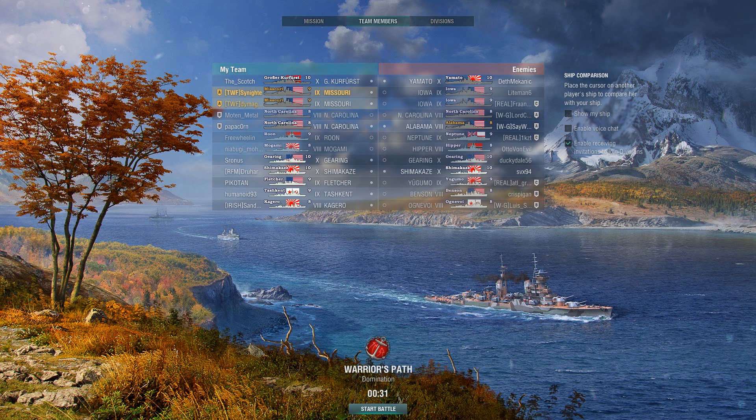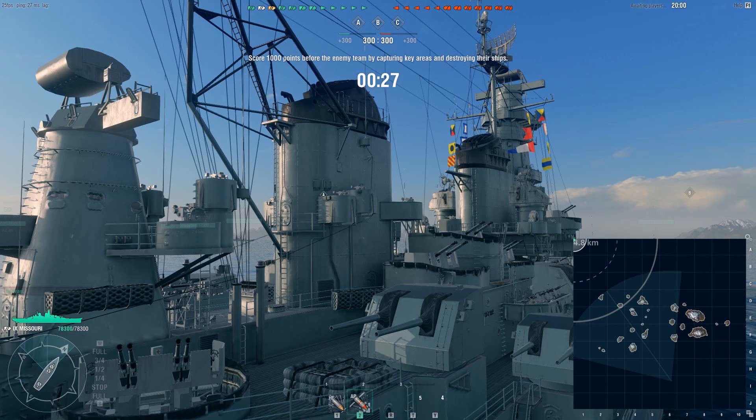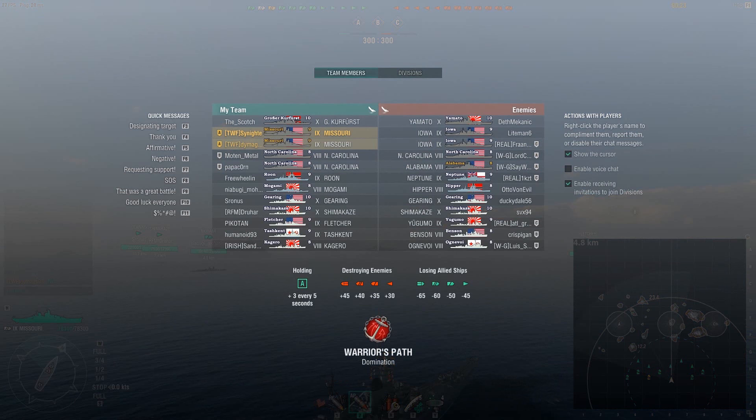Hey guys, Sneaky Snake here, Brothers in Arms, World of Warships. Today's video is the next installment into our Community Replay series, and this one features Sinite of the Western Fleet Clan playing with his buddy D-Mags. They're both playing in the Missouri, the Tier 9 American Premium Battleship, playing some domination here on the map Warrior's Path.